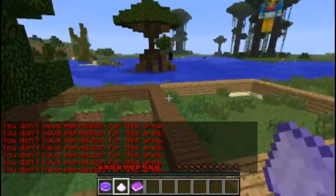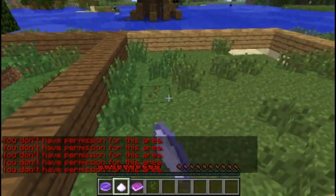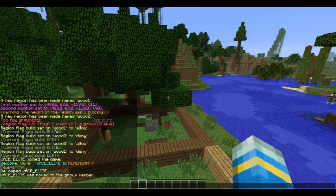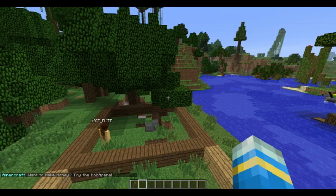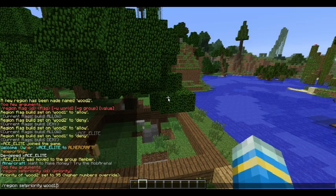So what we're going to want to do is set the priority of this region greater than this one. Let's go back to my other account and do it. We're back. Now we're going to do regions setpriority. Wood2 needs to be greater than wood1, so for simplicity I'm going to do 95 and only 5.